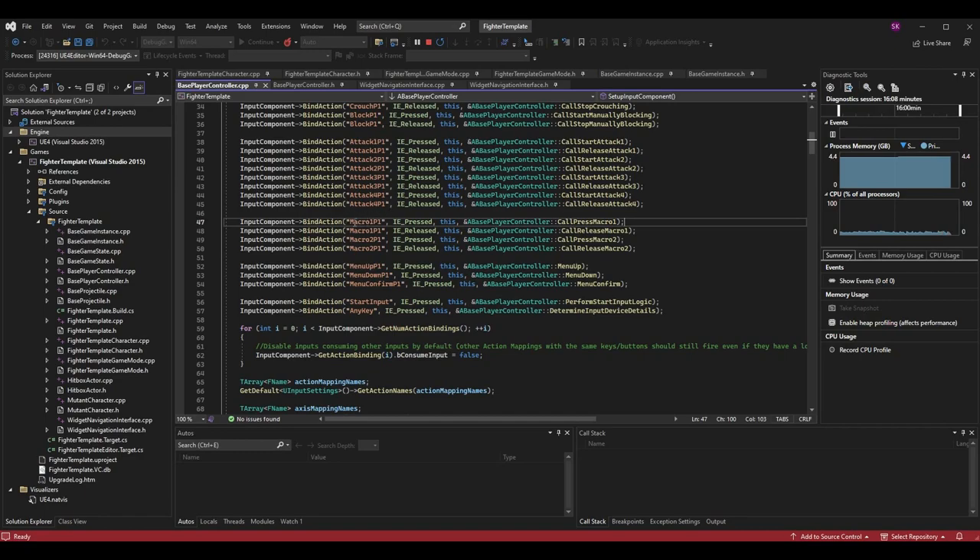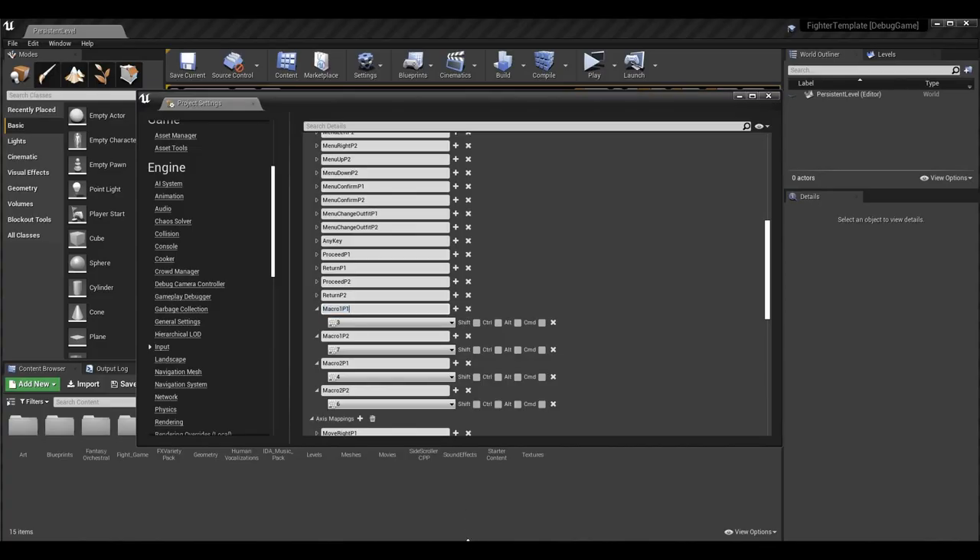Copy the macro one P one press and release bindings and paste them for macro two P one, changing the name to macro two P one for both press and release. Also change the functions being called to call press macro two and call release macro two. Once you close project settings, you're done with the base player controller.